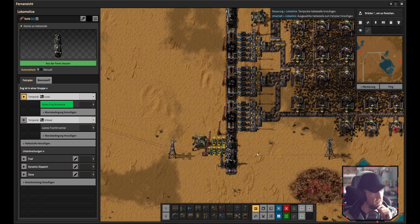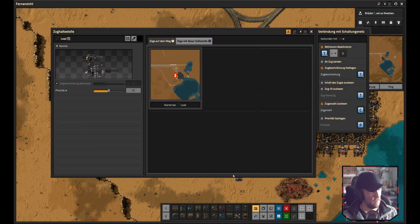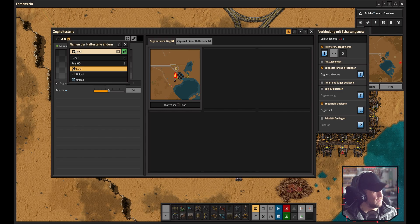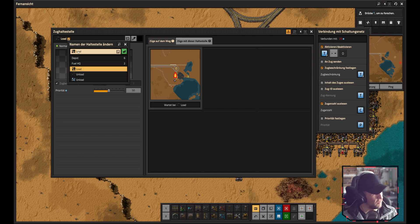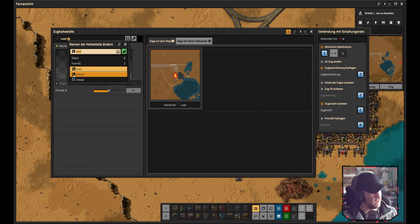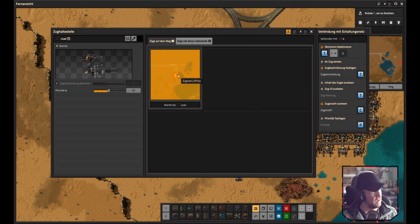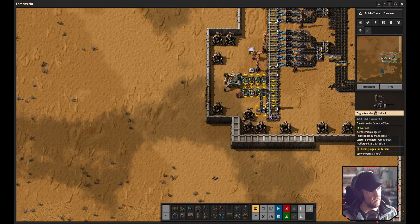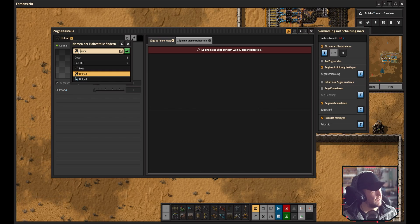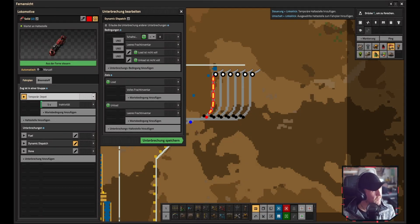First, you really want to make sure your train station locations are named precisely in a specific format. For example, you use an icon, then a white space - very important - then something like 'load' or 'unload'. The white space is critical. This is your provider station, and the unload station follows the same principle: icon, white space, then 'unload'.